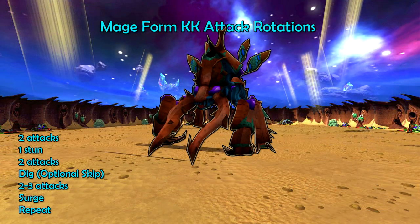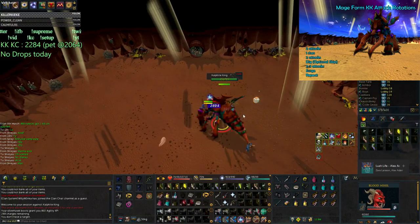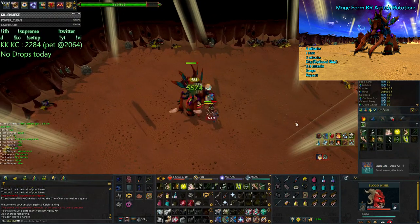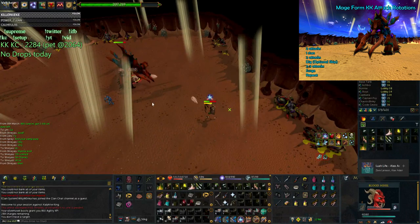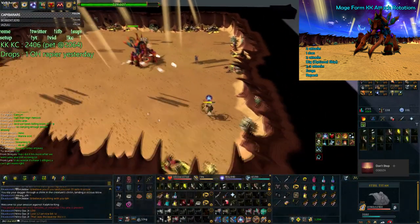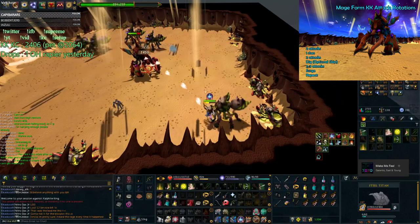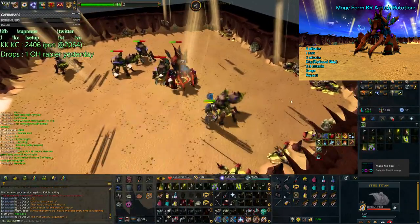Moving on to mage phase — it's not very technical. The rotation is fairly similar to the range spawn except you always want to skip that dig. After the fourth attack, instead of a stun it's a dig; you just use either binding shot or tight bindings to skip that. It then does two or three more attacks and you don't know which it's going to be unfortunately, so I normally just stun after the second one. Make sure KK is southwest of your character so that he'll surge into the wall instead of going north or south — he'll stay in the middle and surge straight into the east wall. The only way to skip this surge and give yourself as much DPS time as possible is if you hit the 195K minion mark; you need to do 55K damage with just mage thresholds pretty quickly. As you can see on screen, it goes from 250K to around 130K without doing any specs at all.